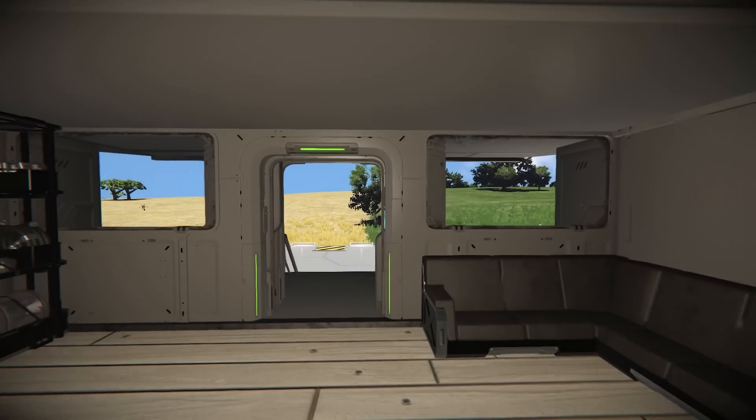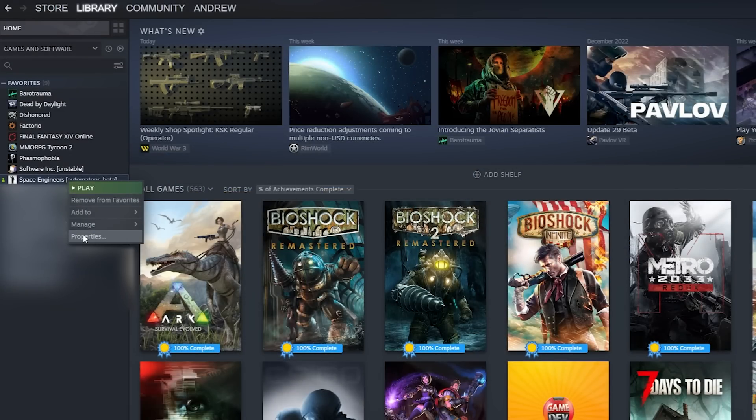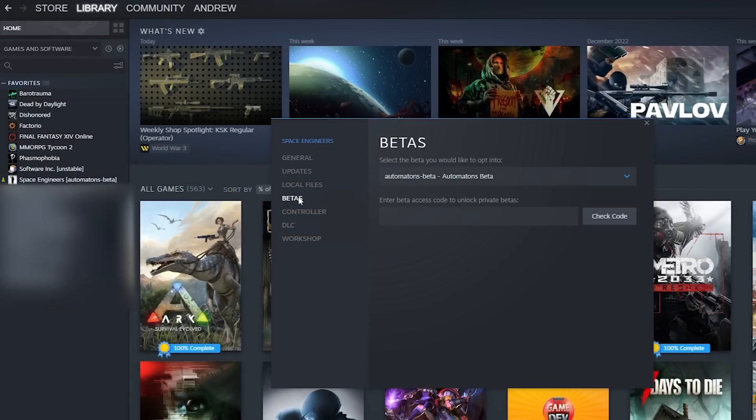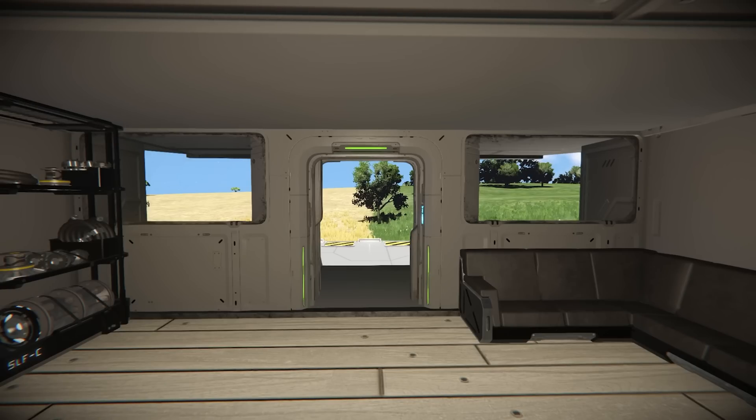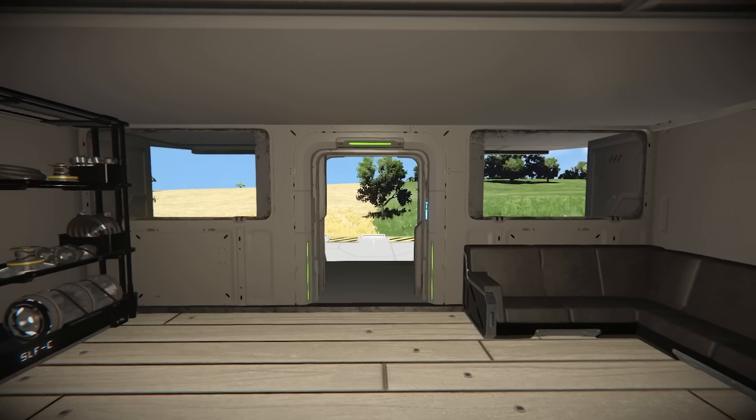If you want to access the Space Engineers beta it's pretty easy. Just go into Steam, right click on Space Engineers, go to Properties, click on Betas, and then scroll down until you see the automations one. Select that and it'll automatically download and you can start playing the automations beta that they released last week.